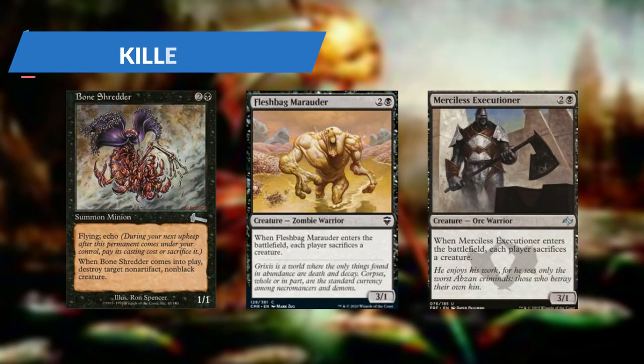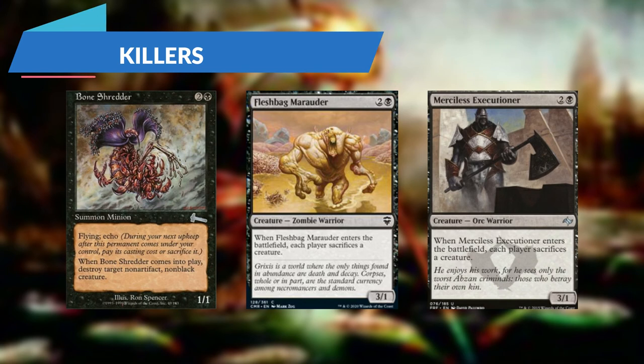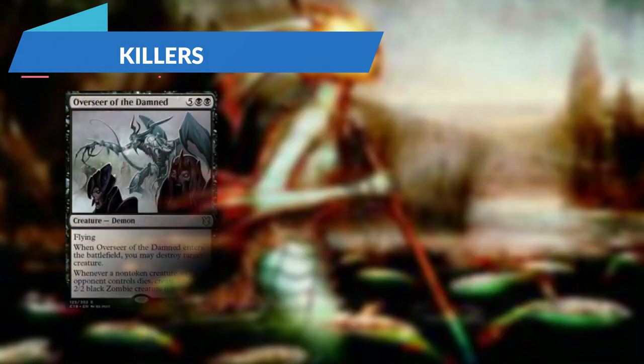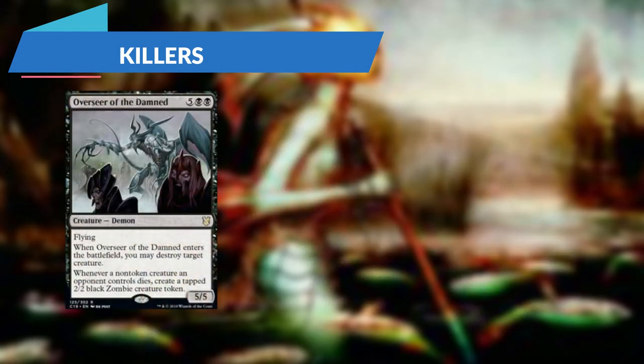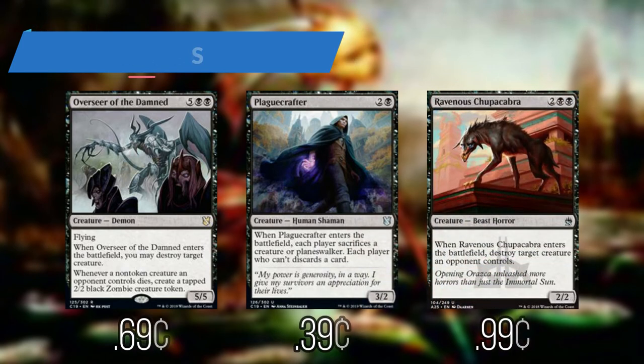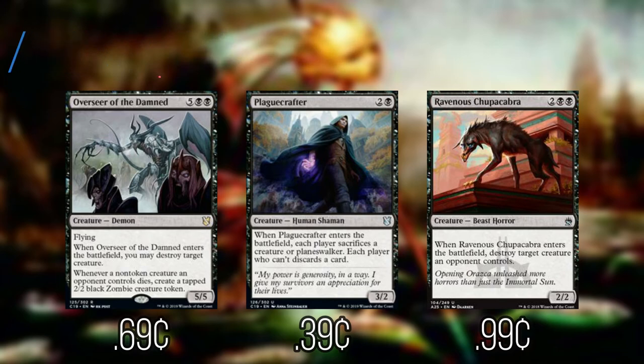Next up we have our Killers. Bone Shredder: whenever it comes into play we can destroy target non-artifact, non-black creature. Flashback Marauder: whenever it enters, each player will sacrifice a creature — same can be said for Merciless Executioner. Overseer of the Damned will destroy target creature whenever it enters, and whenever a non-token creature an opponent controls dies, we will get a 2/2 zombie. Plague Crafter: whenever it enters, each player sacrifices a creature and each player who can't will discard. And Ravenous Chupacabra: whenever it enters we can destroy target creature an opponent controls.